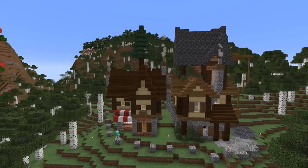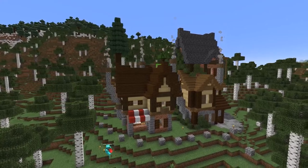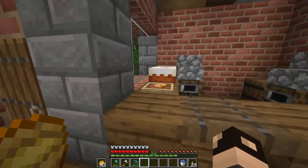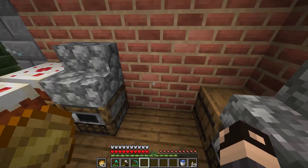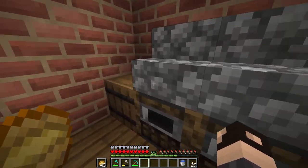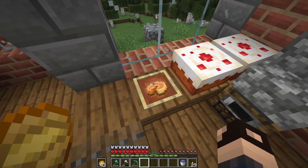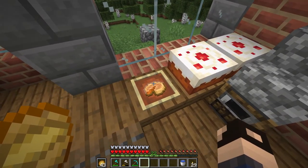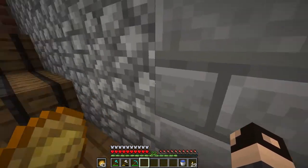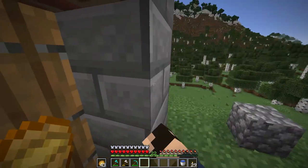I've gotten more work done and built up this bakery, and I think it's looking pretty good. I did a little of the interior on the bottom floor — there's a counter, a few smokers which are supposed to be ovens for where the baking happens, a few cakes up here in the window, and a pumpkin pie. Unfortunately you can't place pumpkin pies in the world, so I had to use an item frame, but I think it'll be fine.